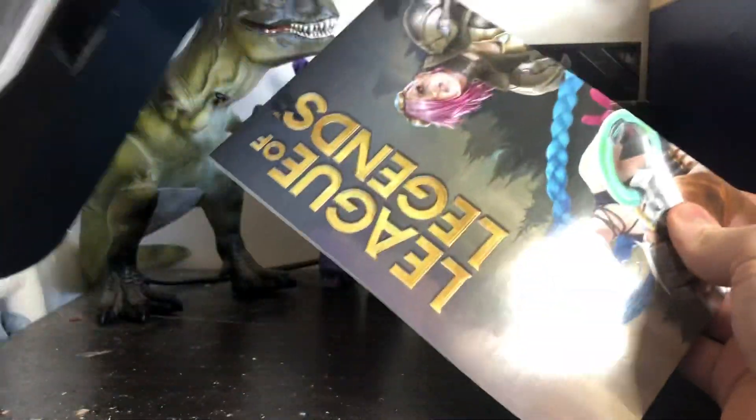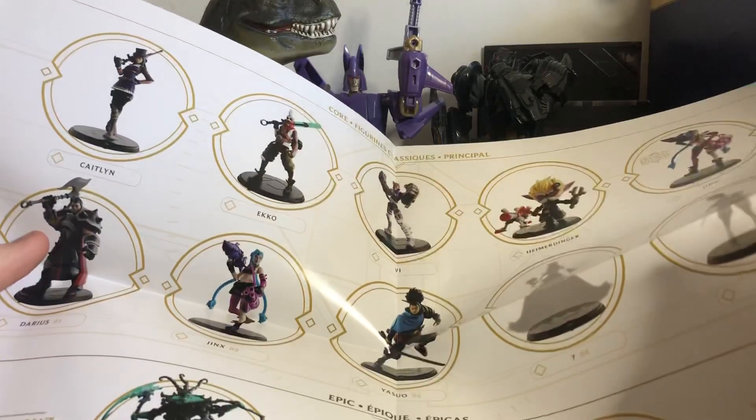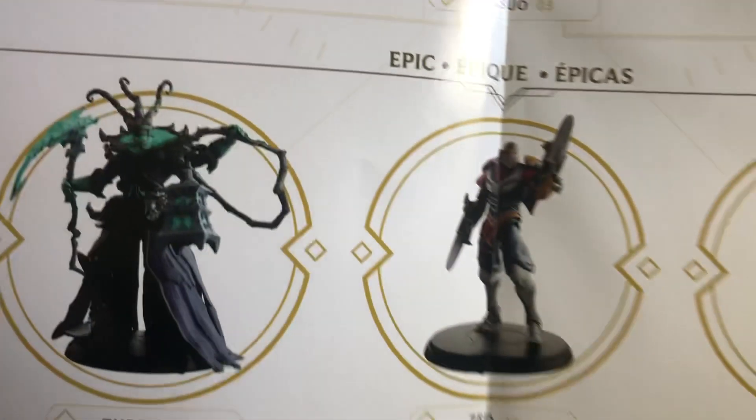So let's get into opening this thing. There's something else here — oh, there's a poster! Yeah, it comes with a poster with all the characters on it and a little checklist of all the characters we can go collect at the shops. I'm assuming we can get all these guys on their own. A bulk of them won't even in this thing, and there are two Jinxes. I'm assuming these are the bigger figures.